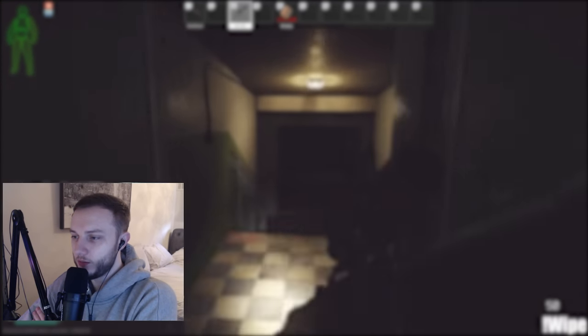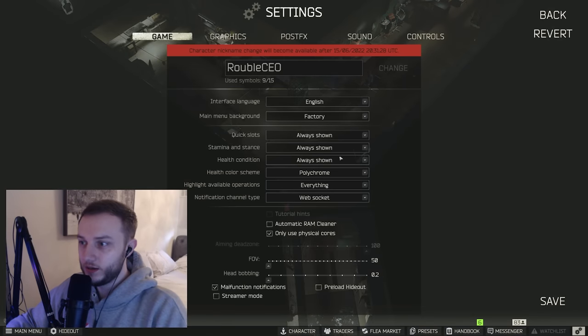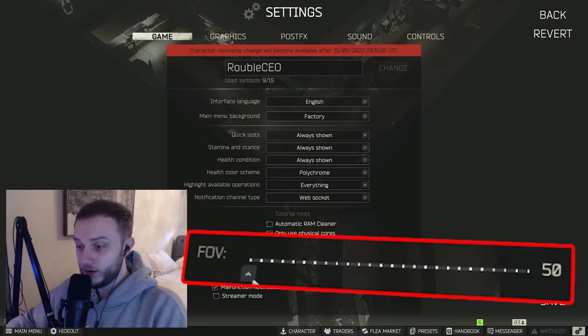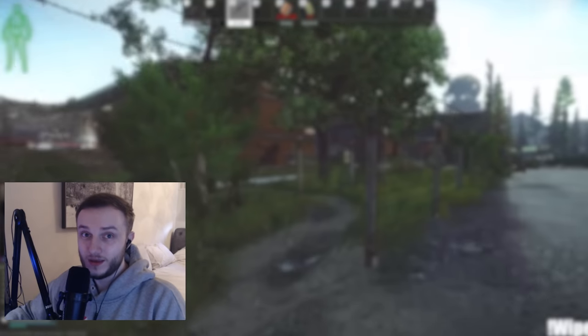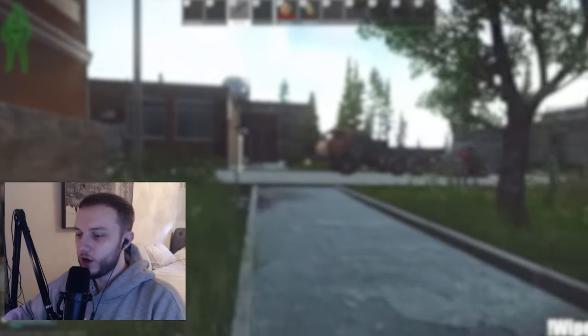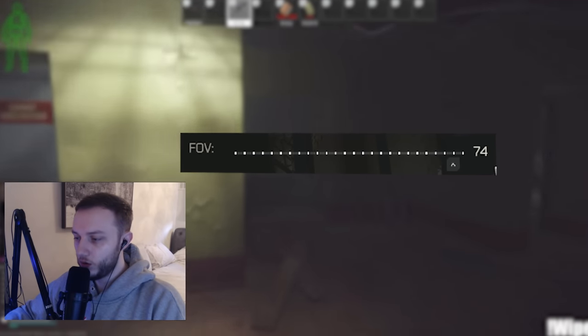So pretty much what it's about is the FOV setting in the game. If you come over to the game menu right here, you'll have this thing called FOV. This is a slider that changes your peripheral vision. This can also make your movement look faster and slower. I'm actually running 63 FOV as I think this is the best FOV in the game.